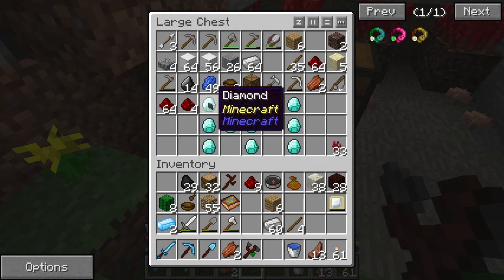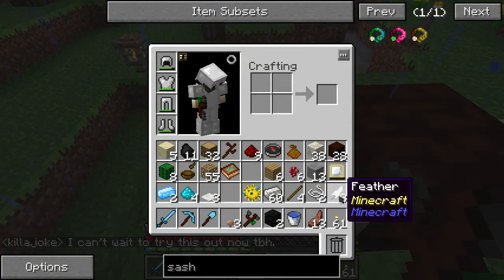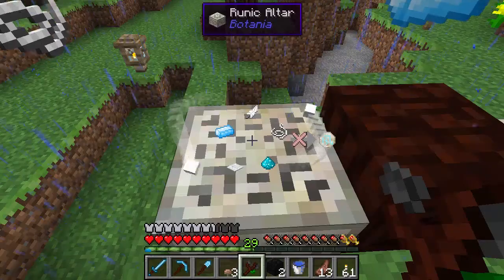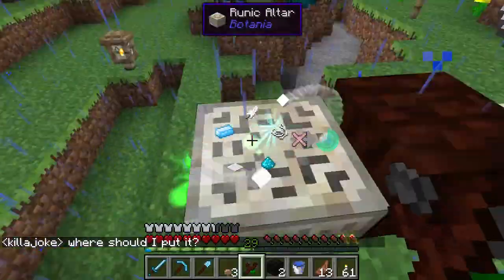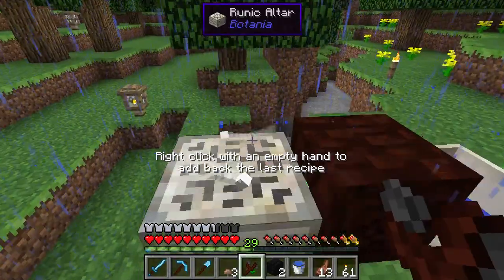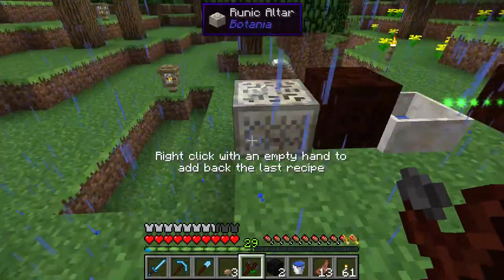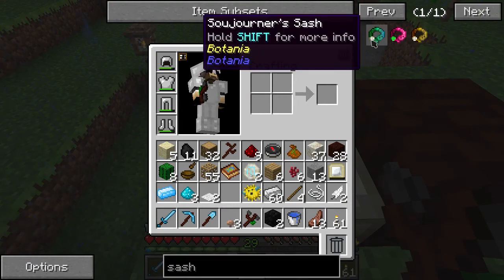Somebody was very generous to me in my absence. I've got string, feather, mana powder, carpet, and mana steel. Awesome! And once I've got my Sorcerer's Sash, I can actually move on to a fully automated runic altar — it's one of the first things I usually automate. But I definitely prioritize the sash because it helps me get around faster.